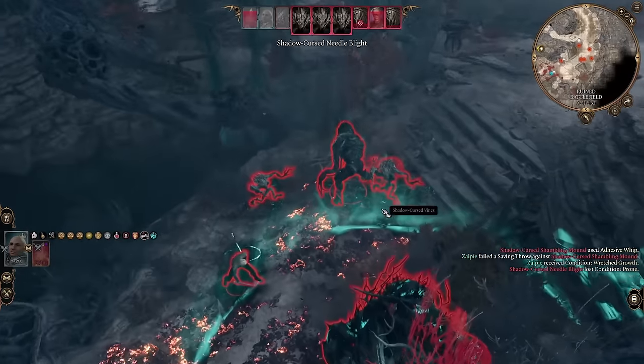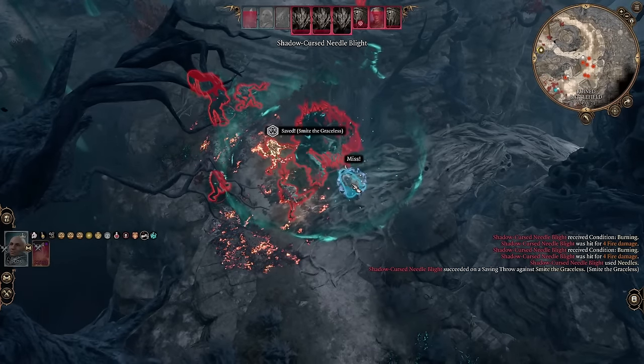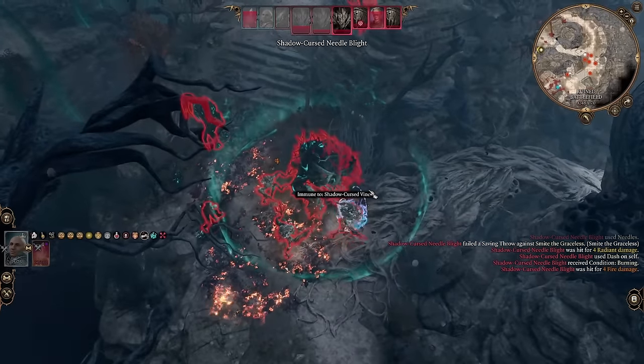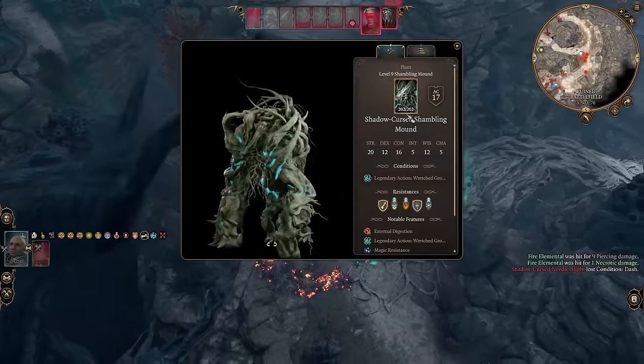That's its max range — he had to move to use it, and I'm pulled in and knocked prone. That's one of the more dangerous moves you can get hit by, and it pulls you into his new aura. It's designed to make that a bit of a difficulty.